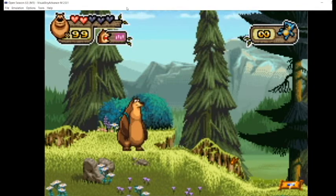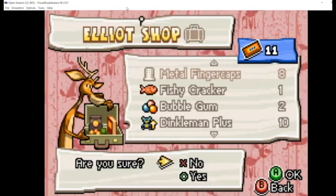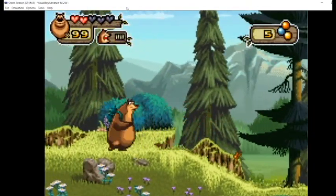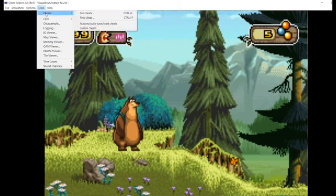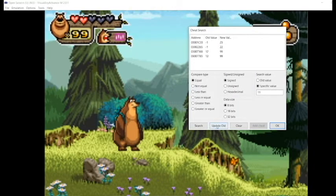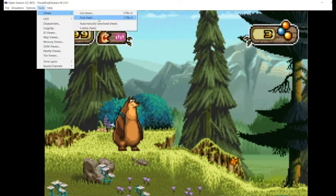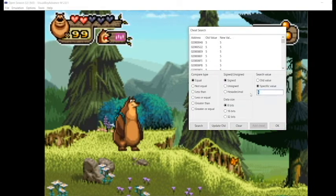That's another strategy - look at the addresses around memory hacks you find to discover more memory hacks. One more I'll show you is with ammo. I'm going to buy some bubblegum right now - so I've got 5 of them. We'll do the same method: go to Cheats > Find Cheat, clear it, type in 5, and bring up all values that have 5. Now we'll shoot a few - now we're at 3 - and search again for addresses that now have 3.